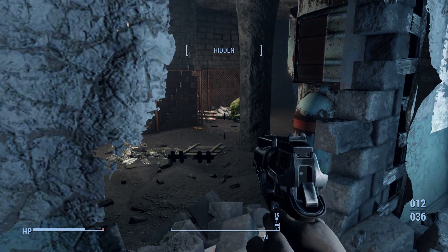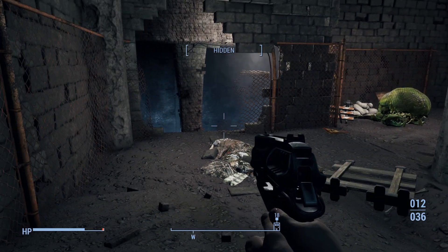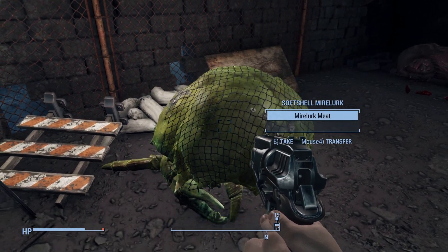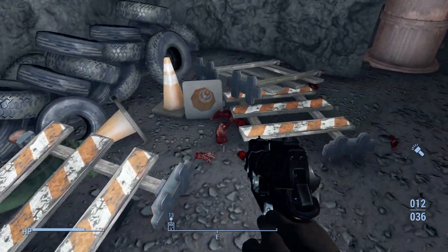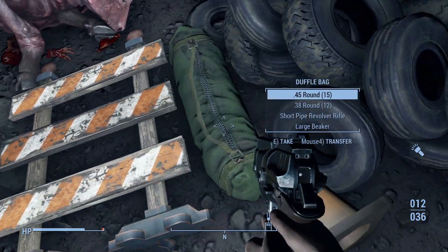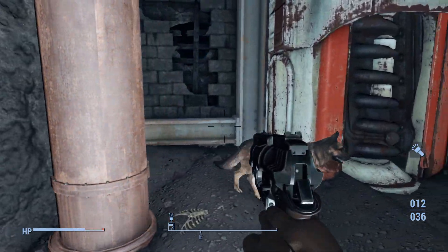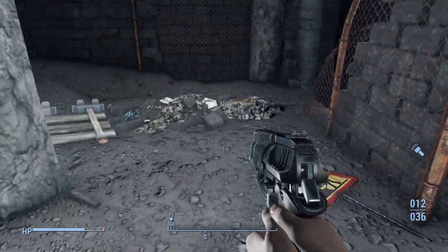Creeping up, we see what looks like a Mirelurk but doesn't move. Checking closer, we see its body next to a dead Brahmin. After looting both and this nearby duffel bag, we don't see much other than bones and debris, so we can backtrack to the room before.